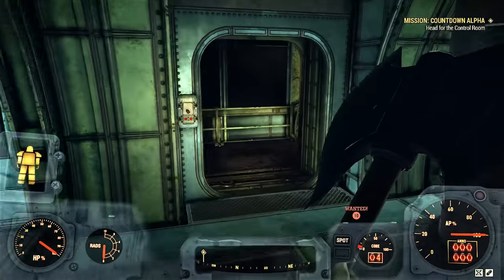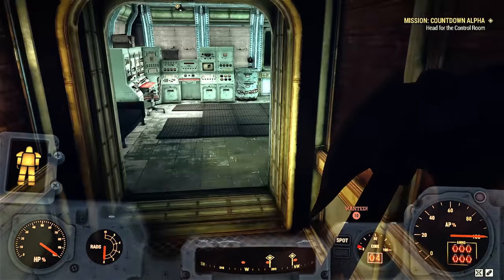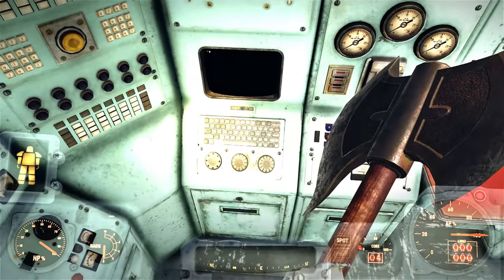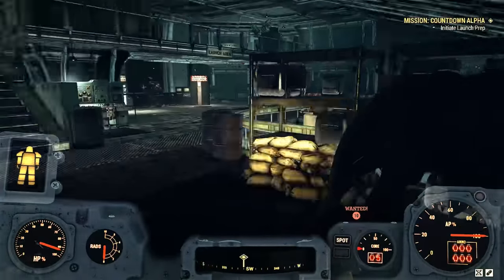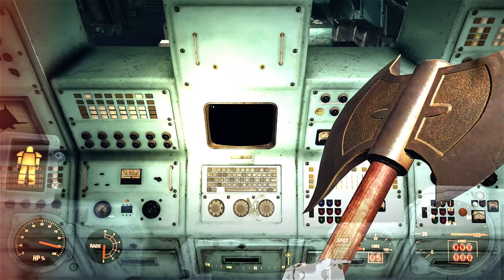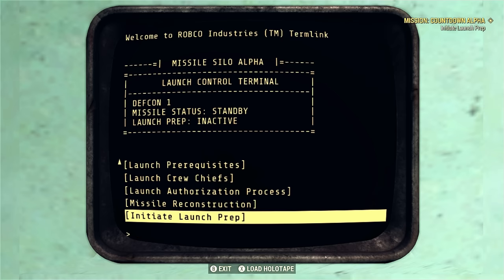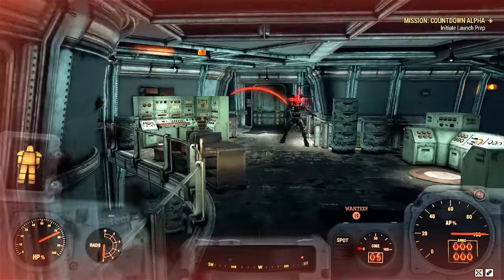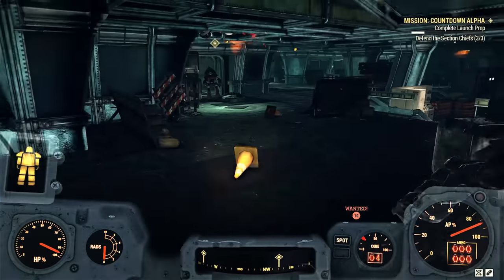Head through the door and down this hallway — you will see the nuclear missile right there. Continue up these stairs to the command center, that's why you see the fancy wood on the walls. Now hack the last computer in this entire place. Turn the turrets against their masters once again. If you're not getting shot in the back by the launch master, this goes successfully. Head up here to initiate the pre-launch sequence — select 'Initiate Launch Prep' — and you'll need to protect these robots that come out.